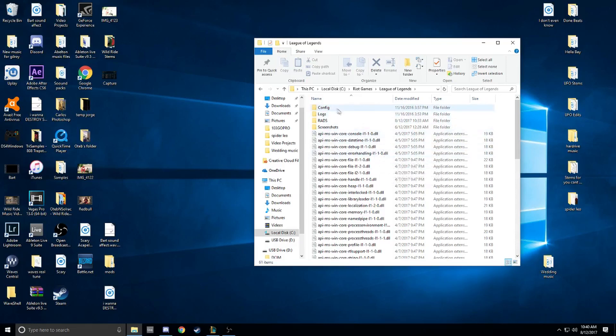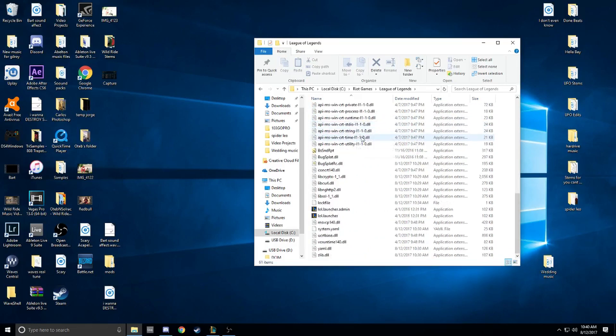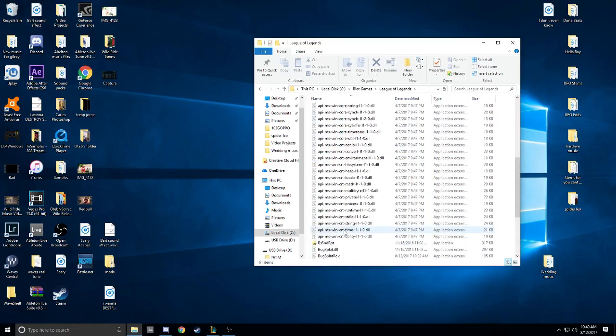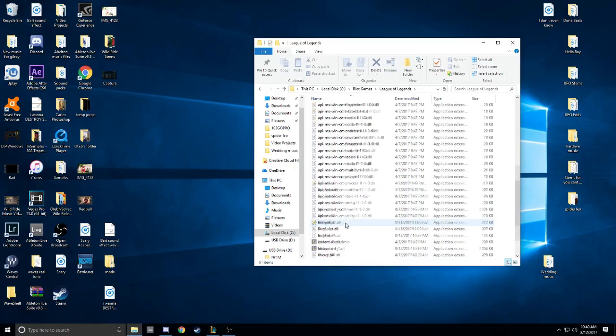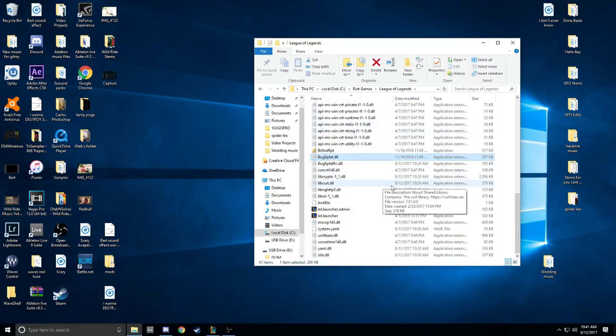You're gonna open up League of Legends. Don't touch any of this. Scroll down until you see LOL Launcher Admin. You'll also see a League of Legends Client icon somewhere around here. I deleted mine because we're gonna reinstall it — so find it, and delete it. That's the end of the client.